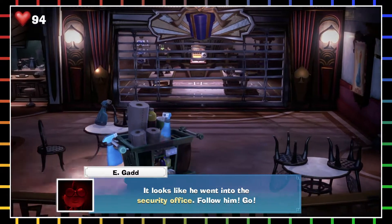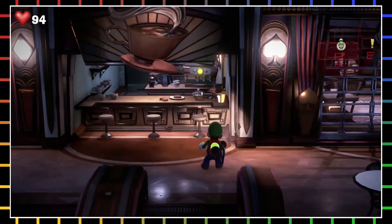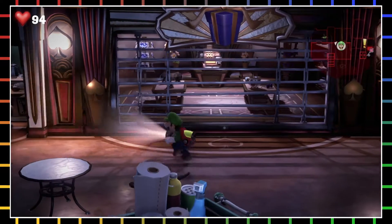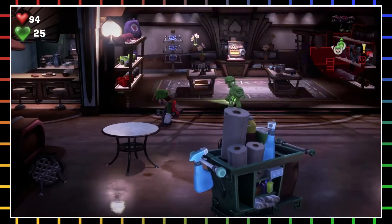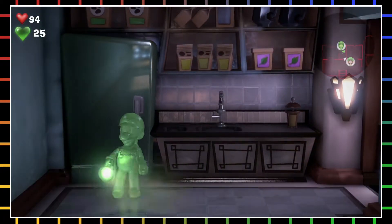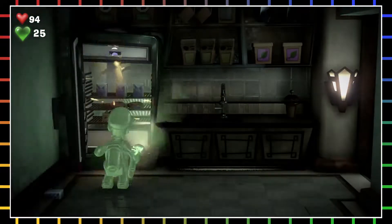Luigi, did you see that? It looks like you went into the security office — follow him. You can flash the coffee maker where you're at, but I can't do that quite yet. Actually wait, I can do that now. I keep forgetting about Gooigi! I won't wreck this room yet — this one on the other hand, no.